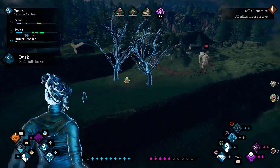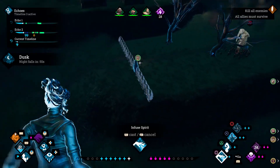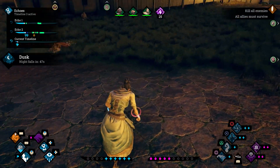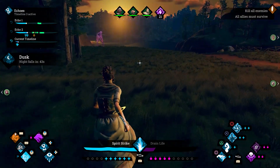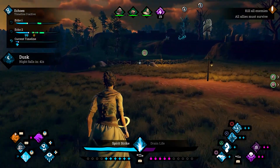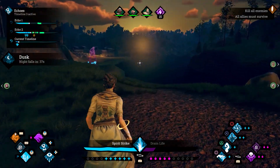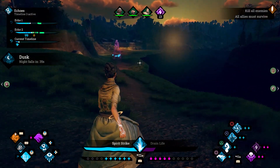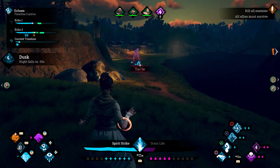Your echoes can actually work together as well. If one of your echoes casts the death orb, then future versions of you can still shoot at it and get its benefit, even though a past version cast it. The same goes for the wrath spell — whenever one of your past selves casts wrath, it also affects all of your future selves at that same period of time. So if you can time it right, you can have a bunch of yourselves at once gain the benefit from it and get super powerful attacks for a while.